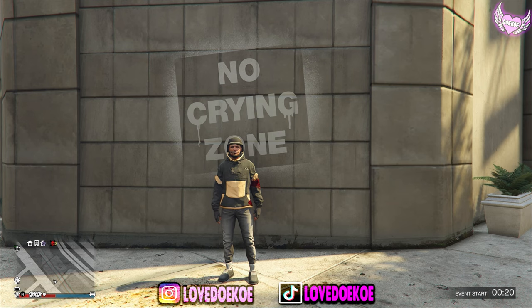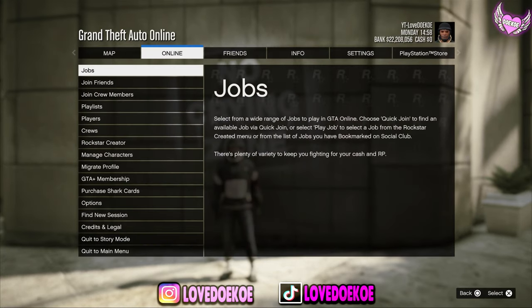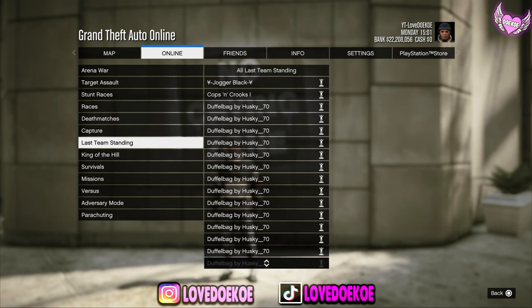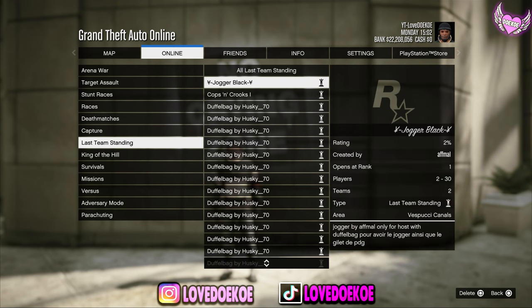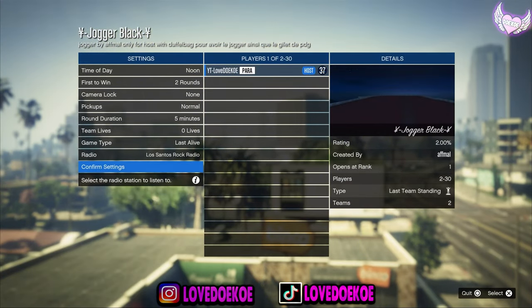Basically what you want to do is open up your pause menu, then go over to Online, go to Jobs, and go to Play Jobs. Then go to Bookmark Jobs and scroll down — you got a Last Team Standing and as you can see it's called the Jugger Black job. Go ahead and start this one up, then confirm the settings.